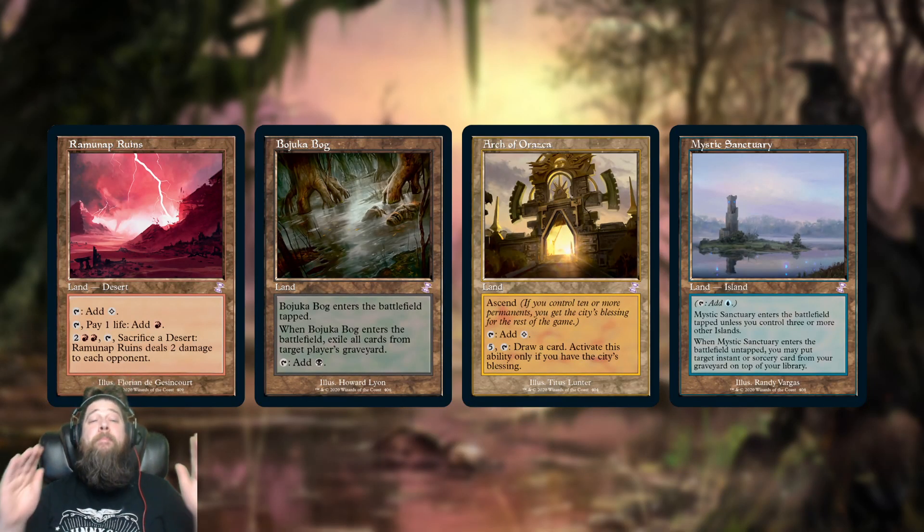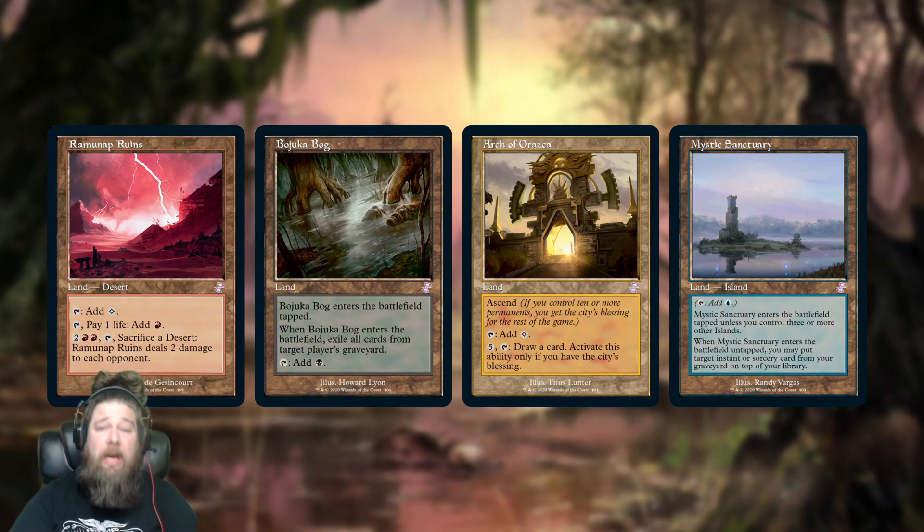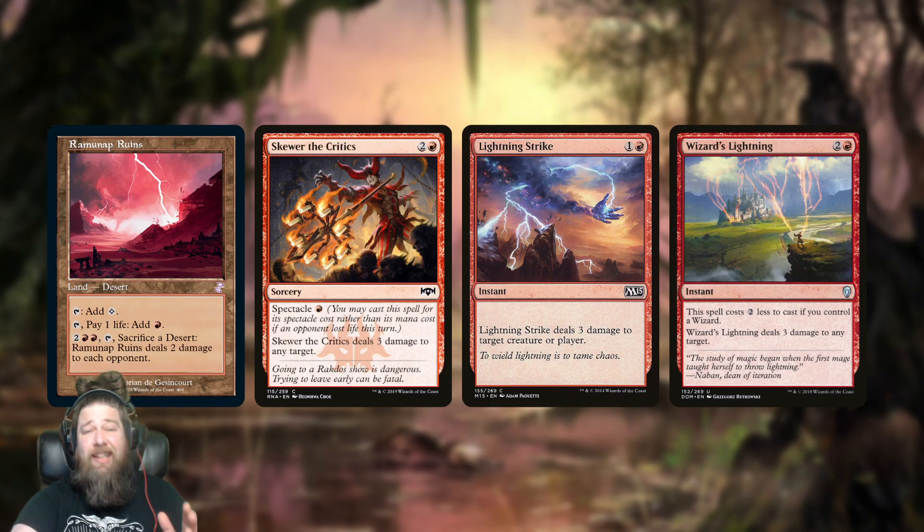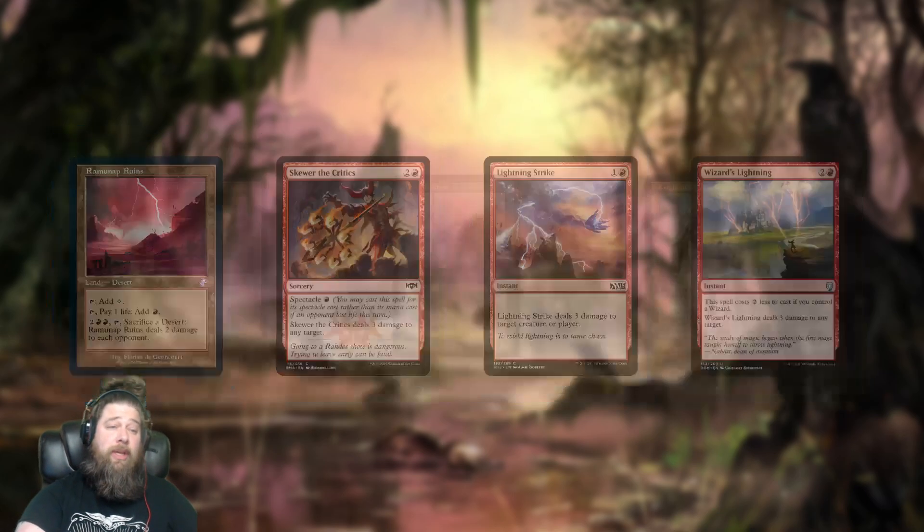We also got some more interesting Old Border lands: Ramunap Ruins, Bojuka Bog, Arch of Orazca, and Mystic Sanctuary. Ramunap Ruins is a staple of Mono Red Burn-style decks in Pioneer and Historic — if you're playing Burn in a format without Lightning Bolt, you're probably playing Ramunap Ruins to push in a little more damage and close out the game. I don't think this one will be super expensive, just because I'm not sure how much Pioneer players care about Old Borders, and we don't even know if Old Borders are going to show up on Arena. But it still looks really nice.